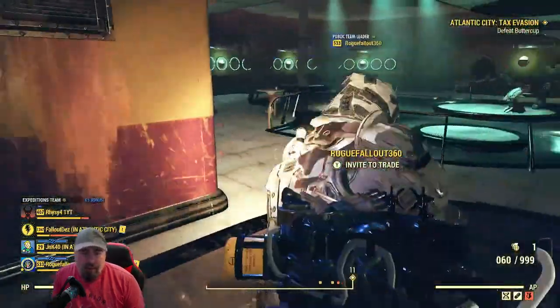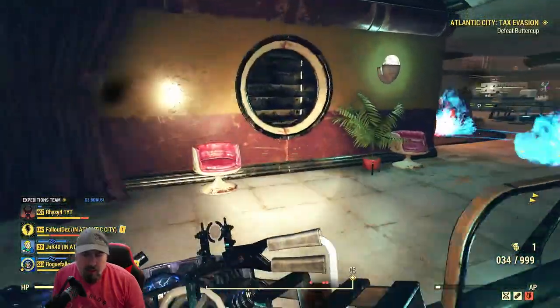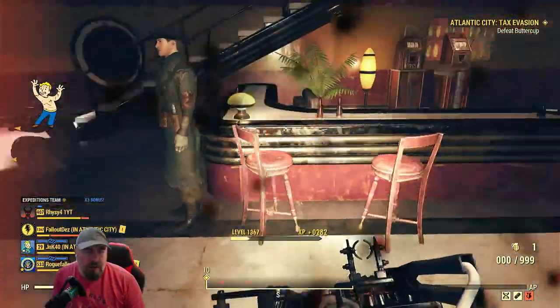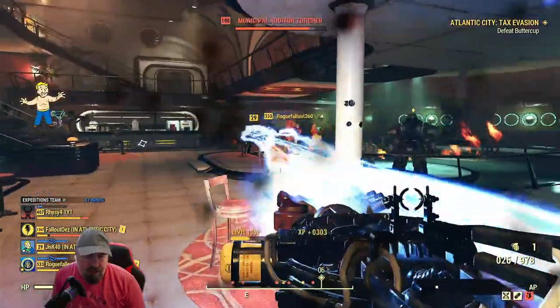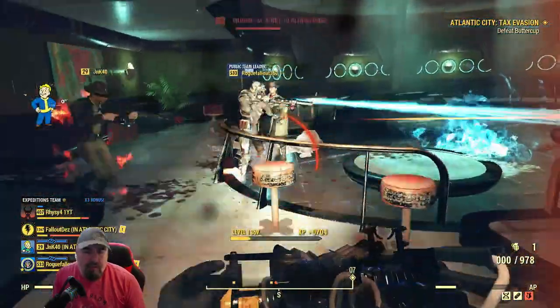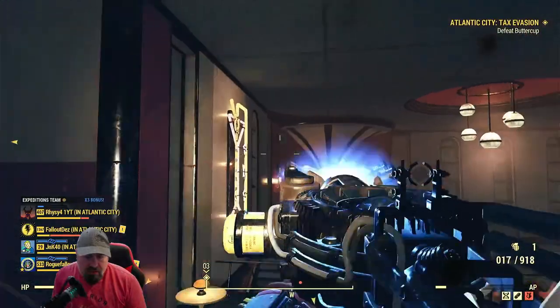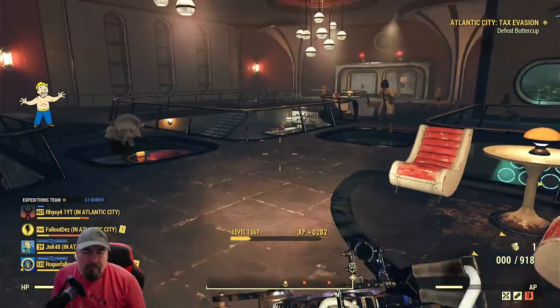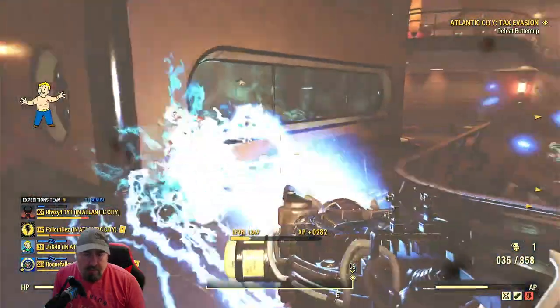Let's go and do Buttercup. I found that if we do all the other players first because Buttercup's more difficult to kill - if you try and just kill Buttercup straight off it's more difficult. Let's do the other players that are attacking us. This is why it's good to play this game with as many players as possible.